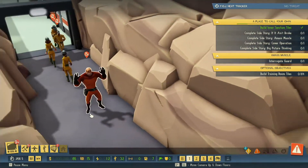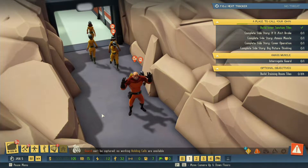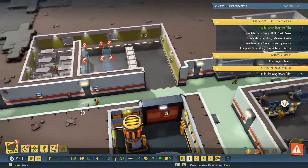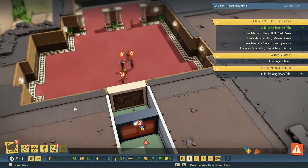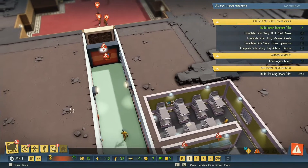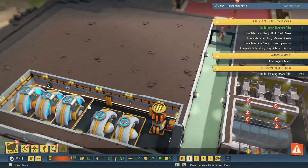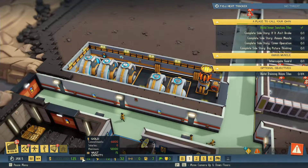There's our guard who's been captured, taken for interrogation eventually. Minions it says are in combat but there's none at the moment, and money is pretty low as you can see.